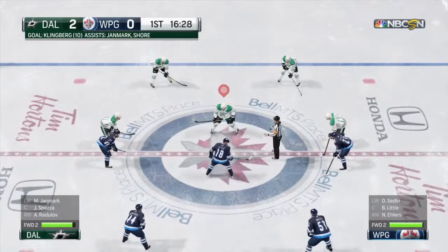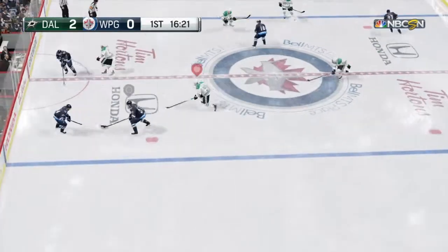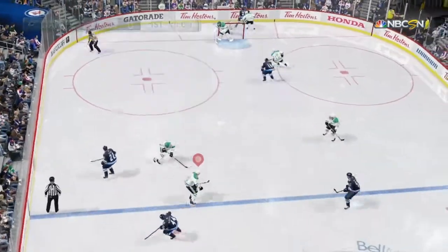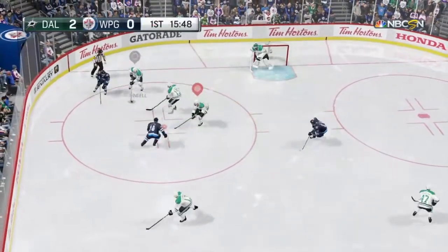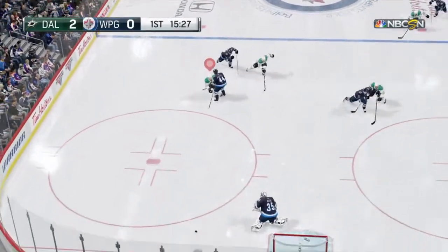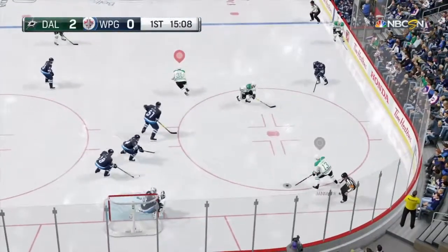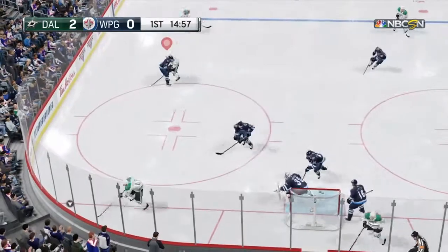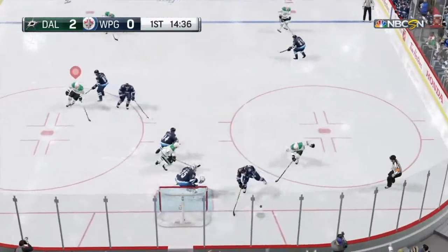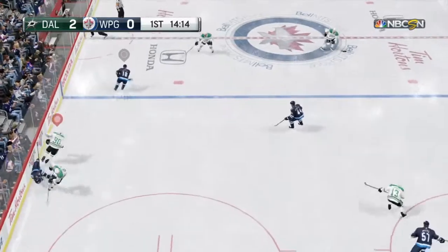Alright, center ice draw yet again. Winnipeg wins it. They'll take it through the neutral zone, try to get into the Dallas zone, dump it in behind the net. Stars get it, try to get past Winnipeg, go through the neutral zone and shoot it. Nice shot — even better save. Winnipeg gets it. Dallas keeps it in right there in the middle of the ice. Nice shot — half wall, slot, just wide. Half wall again, in the slot. Winnipeg gets it and takes it out.